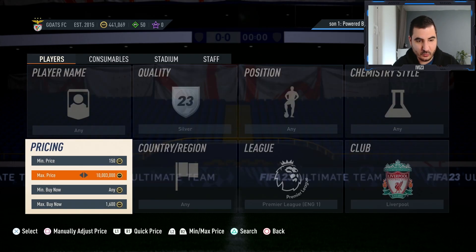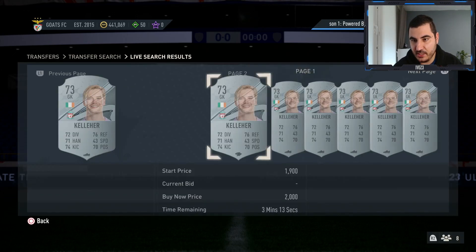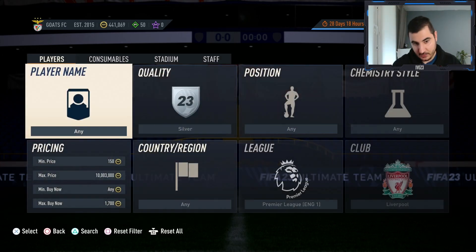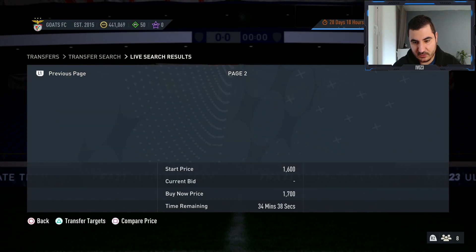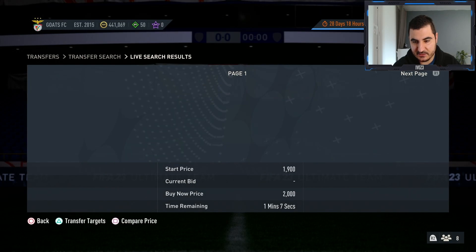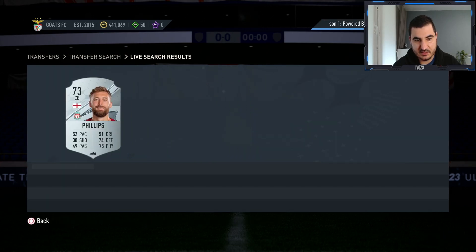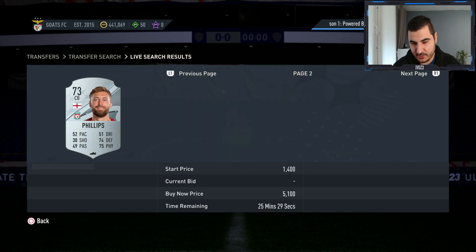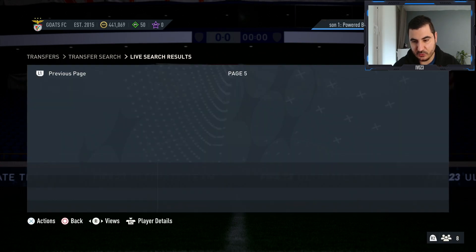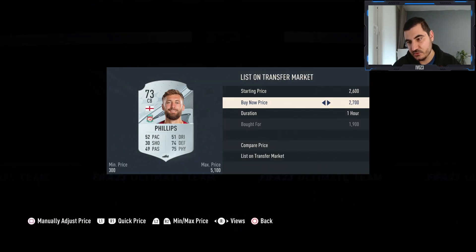In that series they were popping up a lot — in about 10 minutes I managed to get over 10 cards and make over 10k profit. But there is plenty of Keller, so don't buy him — try to get Fabio Carvalho, Harvey Elliott, or Phillips. Phillips is going for around 2.5k, so getting him at 1.9k is a definite snipe and you can flip him immediately for 2.4k.